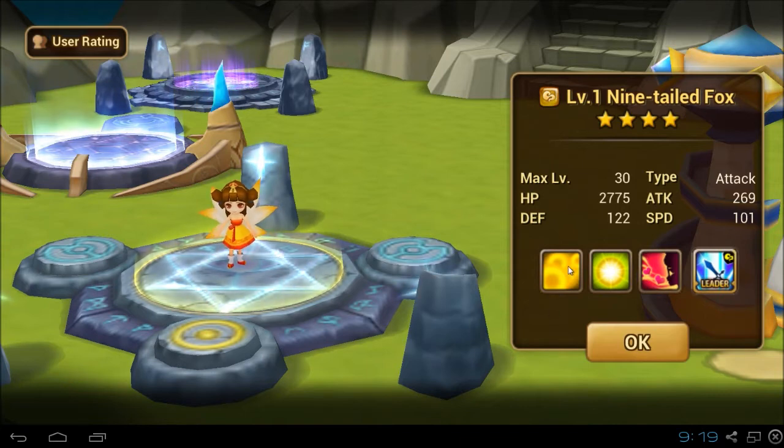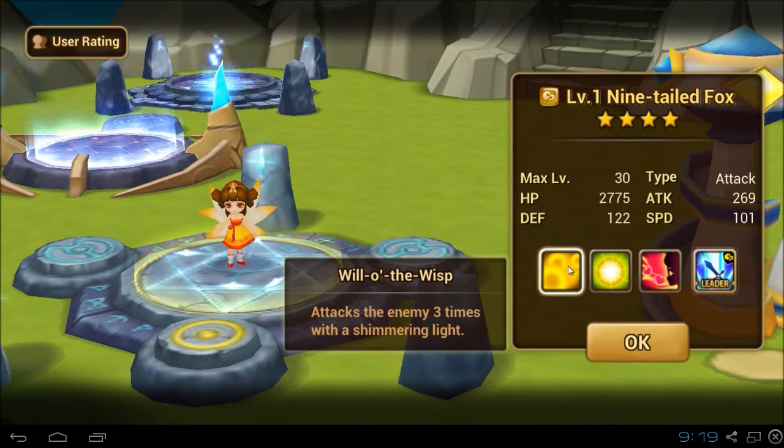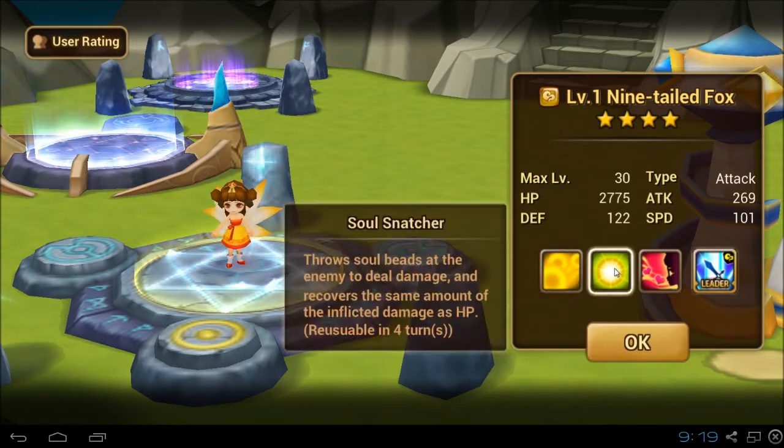Let's see her skills. Will-o-the-wisp — attacks the enemy three times. Nice. She also throws soul beads, deals damage, and recovers some HP. So she has some innate sustain.